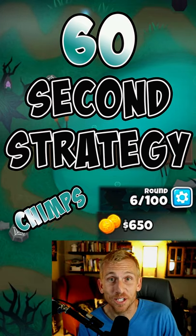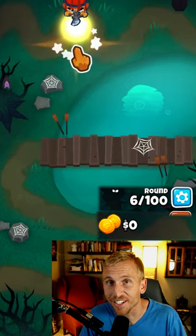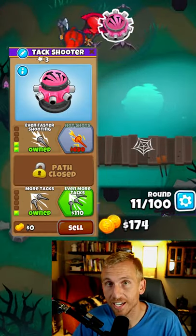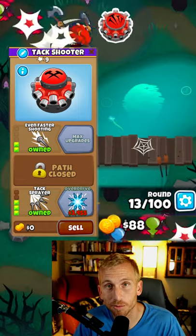Here's a 60 second strategy for the Cabin Chimps on Blooms 3D6. Place Viking Soda here, Tac Shooter here, upgrade into faster shooting, even faster shooting, more Tacs, and even more Tacs, and Tac Sprayer.